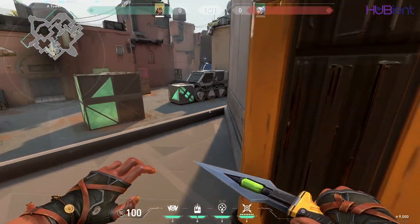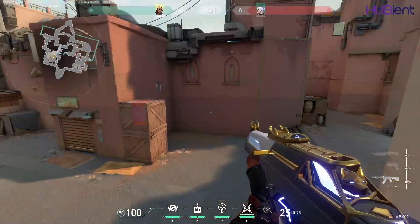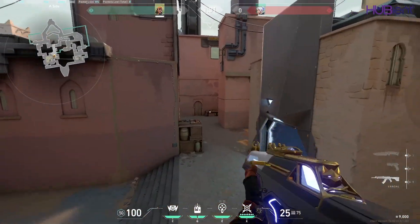Now, let's talk about Raze's Satchel. Many use this to double jump. Some use this for a quick peek. Also, you can use this to bounce your enemies when peeking.